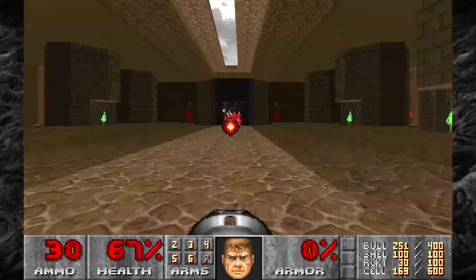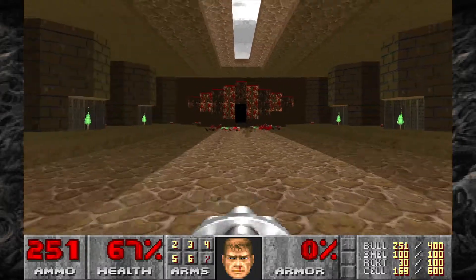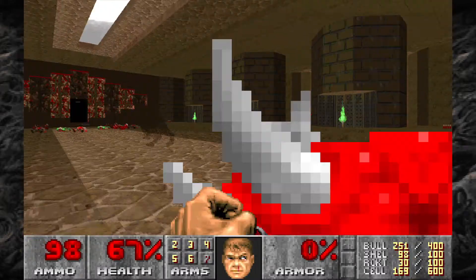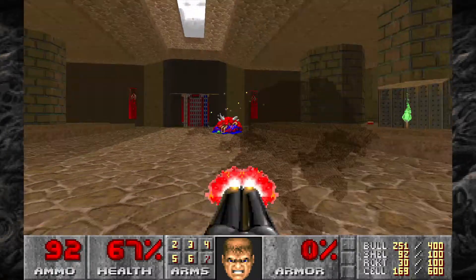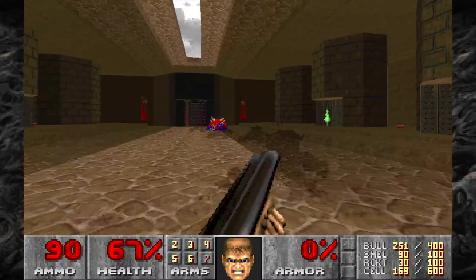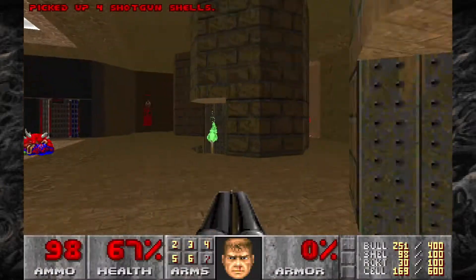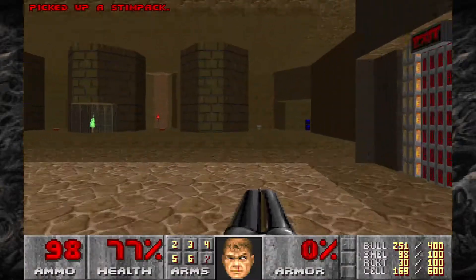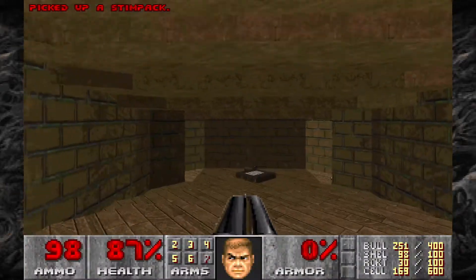Welcome back to my 100% playthrough of Plutonia Experiment on Ultraviolence. Today I'm playing Abattoir, and as you can see I've already got into it because that Cacodemon just comes right at you at the beginning. So take him out as well as the Spectres in this room. Then we can grab some shells and a couple of Stimpaks before heading down the staircase on the right.